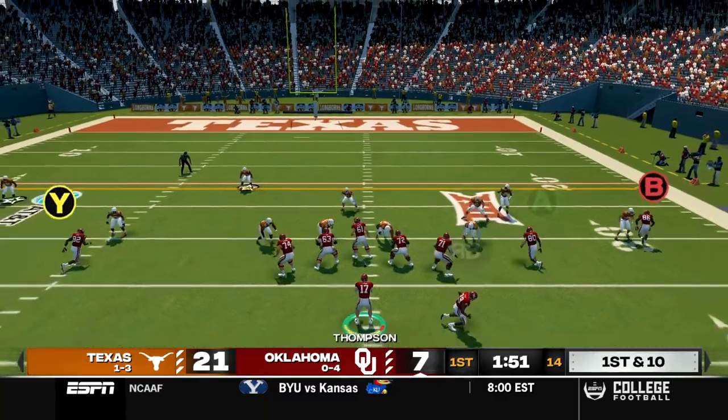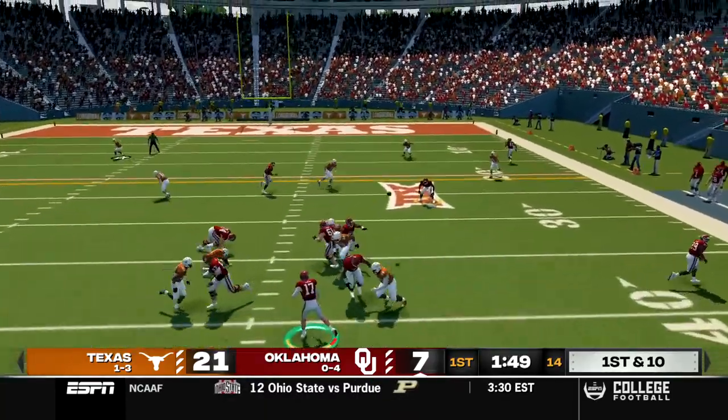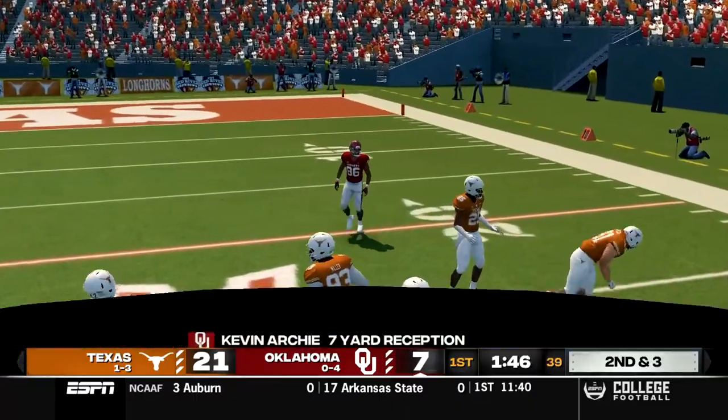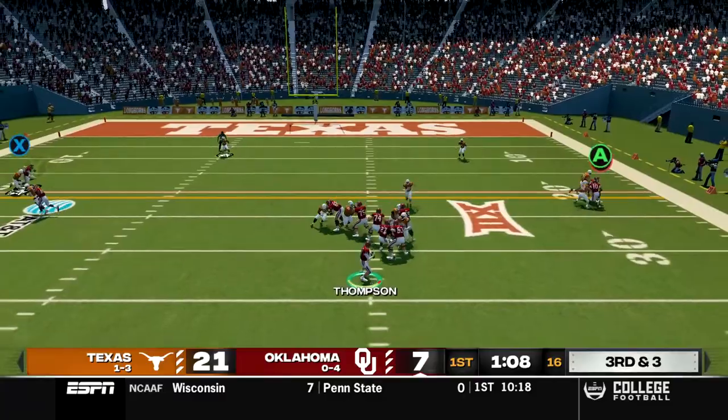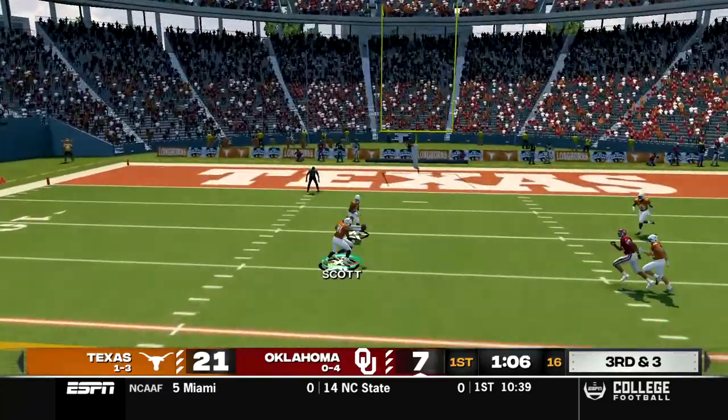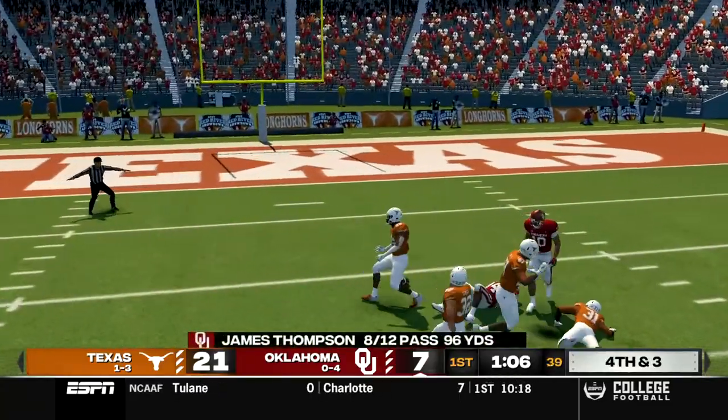Now first and 10, Thompson in shotgun, takes the snap and dumps it off to Kevin Archie who gets a seven yard gain. Oklahoma now facing third and three, Thompson out of pistol, takes the snap, stands in the pocket and goes to the outside. Caught by Tim Scott and knocked out of his hands.